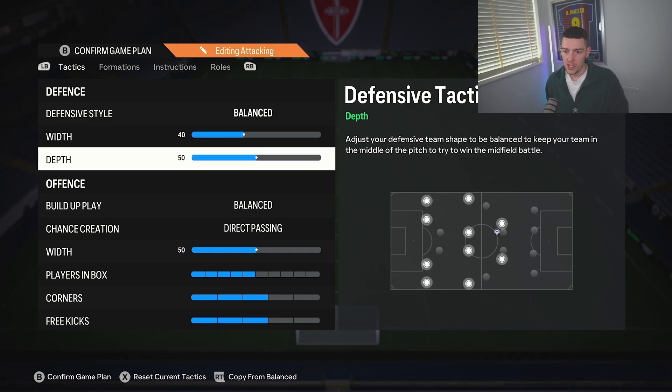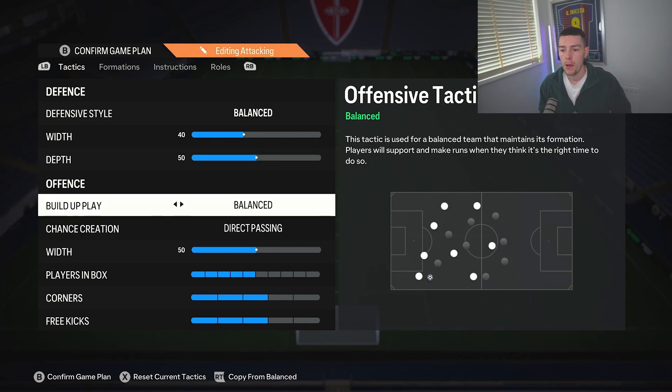Width we leave on 40, depth we leave on 50. The reason for this is that while we test out a couple of these formations, I'm not going towards the 60s and 70s — I want to build a solid defensive base first and see what we can get away with. 50 is perfect, especially for this stage in the game when we're all kind of learning. Just leave it on 50.